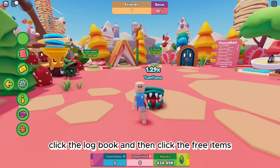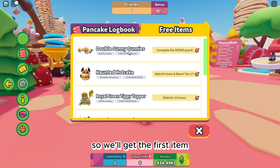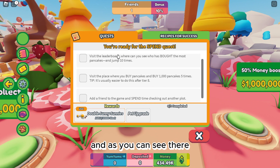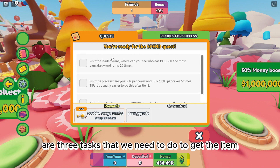Go click the logbook and then click the free items. We'll get the first item and to get it we need to complete the spend quest. Just step on the screen button and as you can see there are three tasks that we need to do to get the item.